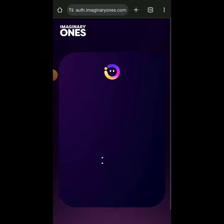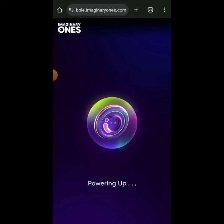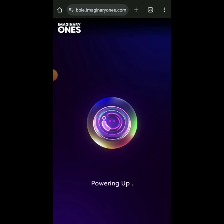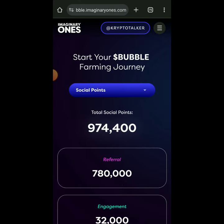Now I'm connecting my X account - click Authorize, grant access, click Authorize. Now it's saying 'Powering up' - just wait a little.